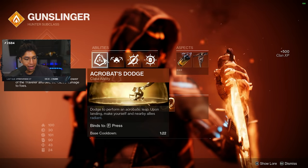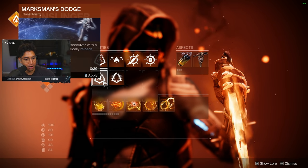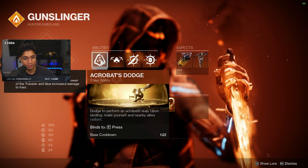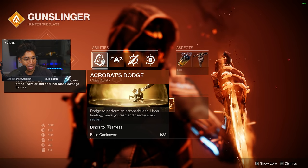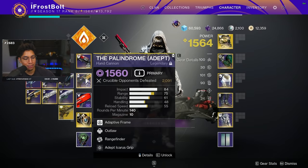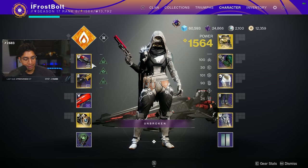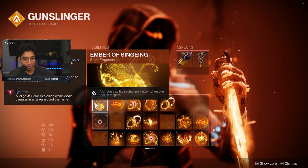We're going to be using the new dodge, Acrobat's Dodge. It's actually still really good compared to the others. You get your melee back with Gambler's Dodge, Reload with Marksman's Dodge, but Acrobat's Dodge is brand new and it offers you Radiant — a free damage bonus on command. Your weapons are enhanced by the power of the Traveler and deal increased damage to foes. I tested it with Igneous Hammer, it doesn't two-tap. Arbalest doesn't one-tap. A high impact sniper rifle doesn't one-tap. So it does a lot of damage, but not enough to break those weapons into crazy mode.